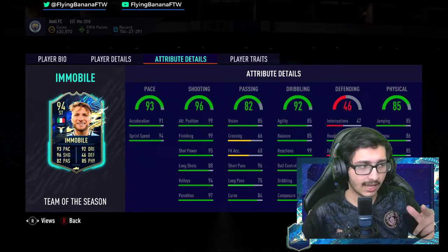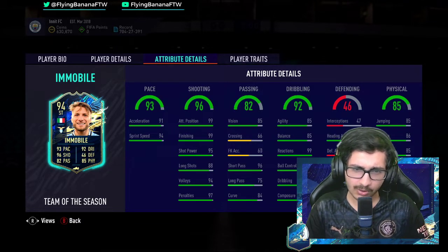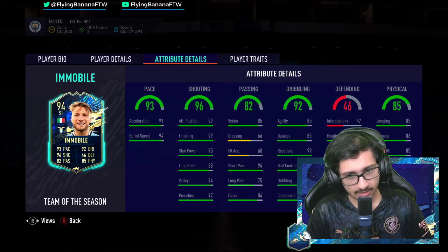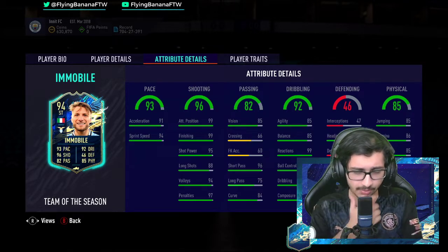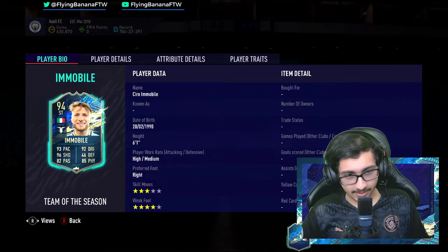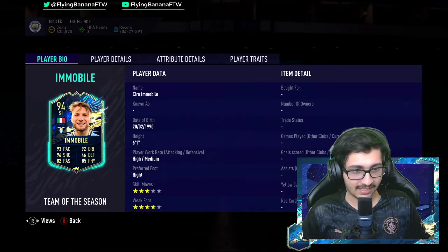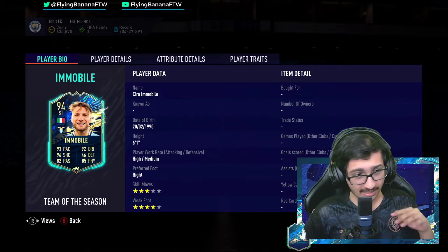If you've used Team of the Season Haaland — I've used his 88 card — Immobile is a lot like him. He's very tall, a very good hold-up player, but can't dribble. Even though his card has 92 dribbling, an amazing boost from his 88, he should feel pretty good on the ball. But just the height and body type is similar to Haaland, and knowing how his 88 feels, he'll be a bit behind in dribbling.